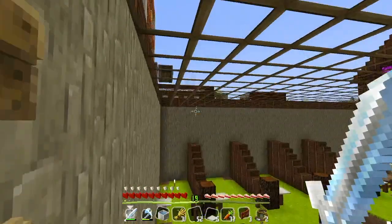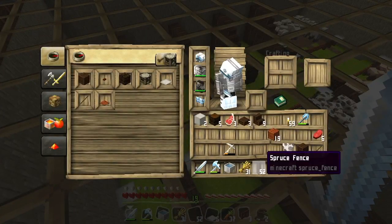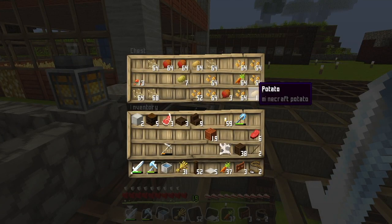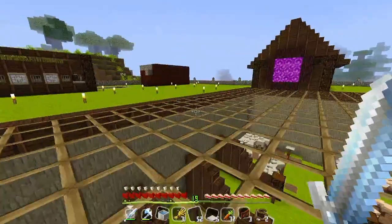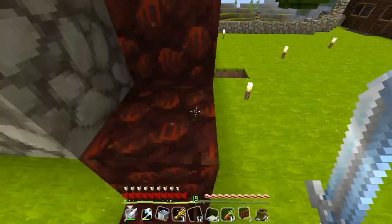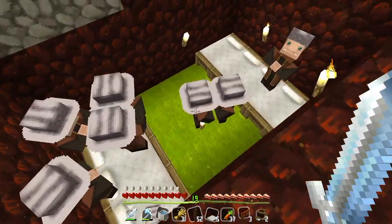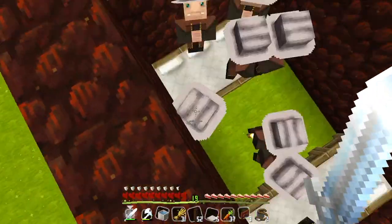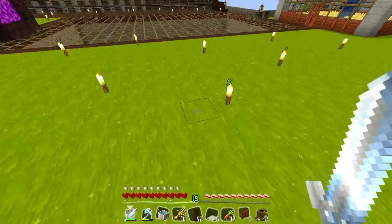As you all know, villagers only have seven slots of inventory. I already gave them beetroot, carrot, potato, and wheat — that's already four inventory slots. I didn't think of that before, but now I think we should start populating more villagers. We now have nine villagers. Okay, more beds, more beds — let's move onto our next part.